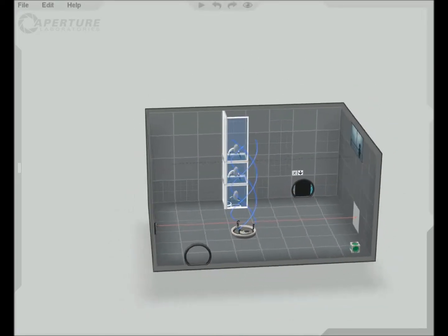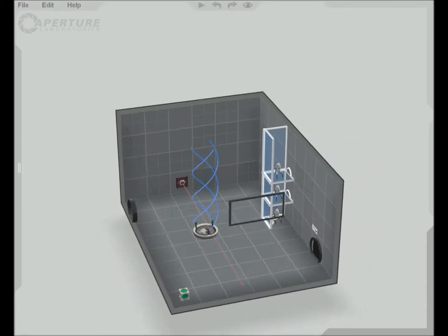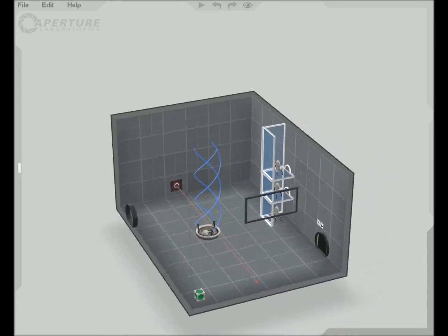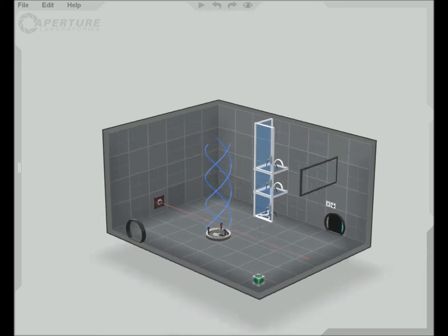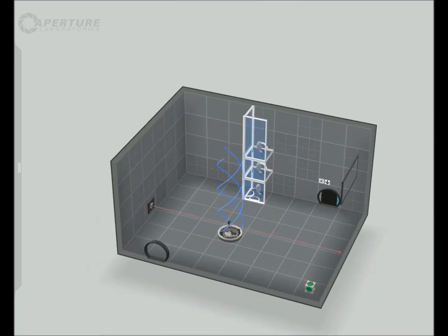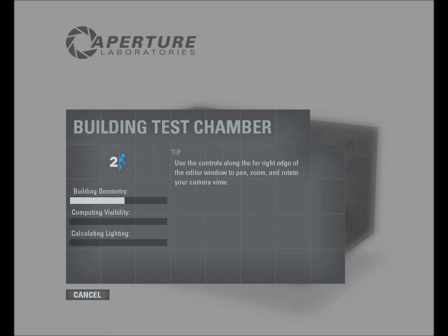So this is the first game mechanic I'm going to show you. It's quite simple — the turrets are blocking the door, and the aim is to get rid of all the turrets. The first time you make a puzzle it has to build, doing all the lighting and calculating what you can see or not. For a complicated test chamber this can take quite a long time. Later I'll show you a trick to cut down this time if you've already made your map and made large changes to it.